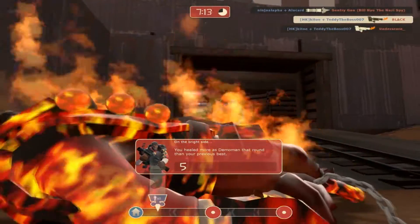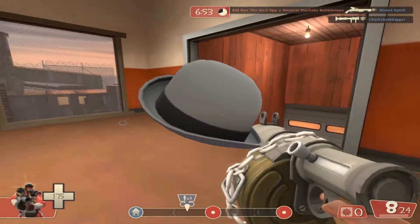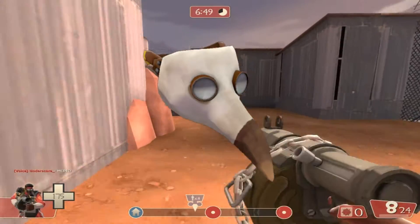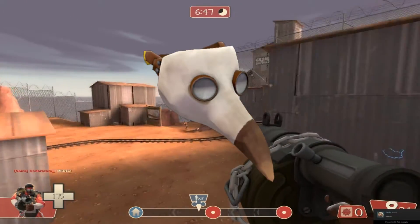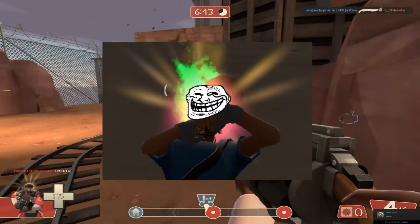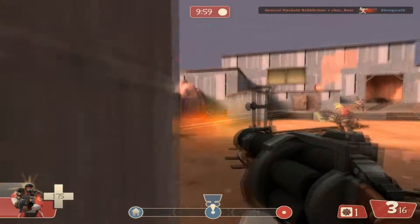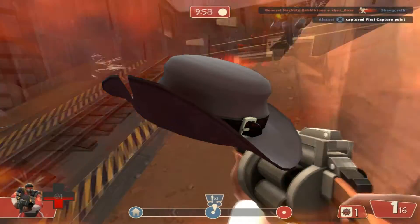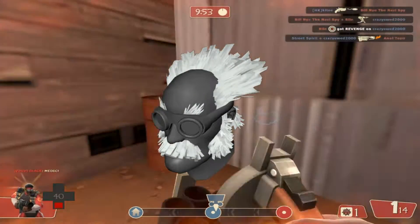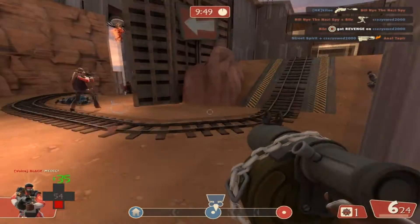Another thing to pay attention to is if the unusual hat is a misc item or a regular hat. If it's a misc, the value rises significantly, since it can be worn along with a regular unusual hat to make a double effect combo. These look awesome, so obviously people will want them. This means, for example, if I have an engineer unusual — which are usually pretty low tier — but it's a misc, it's most likely worth more than a great deal of soldier hats with the same effect, or maybe even some all-classes.